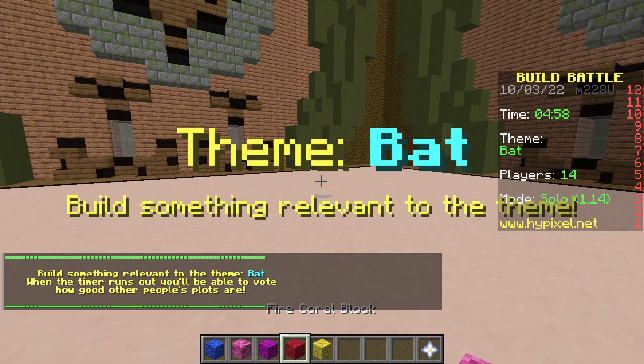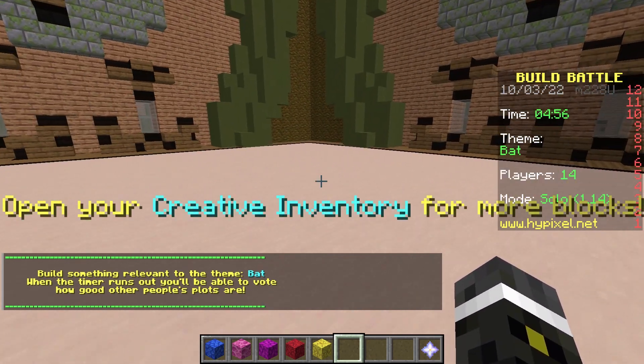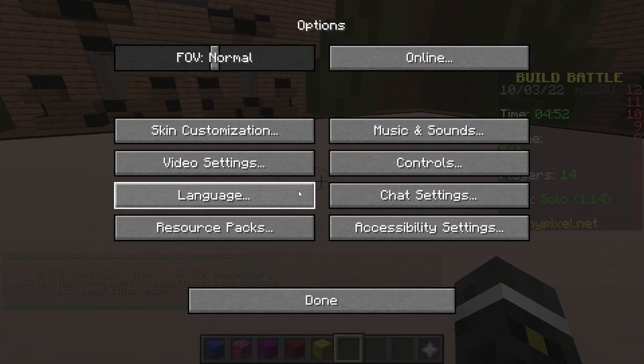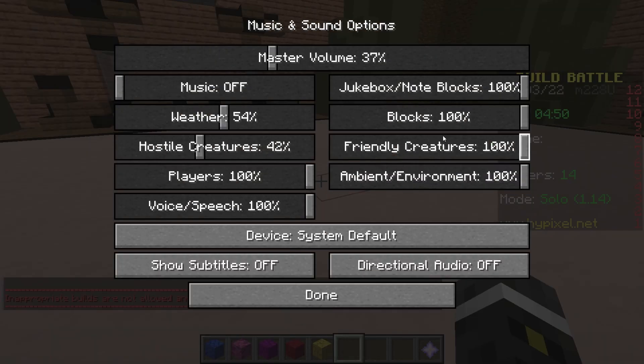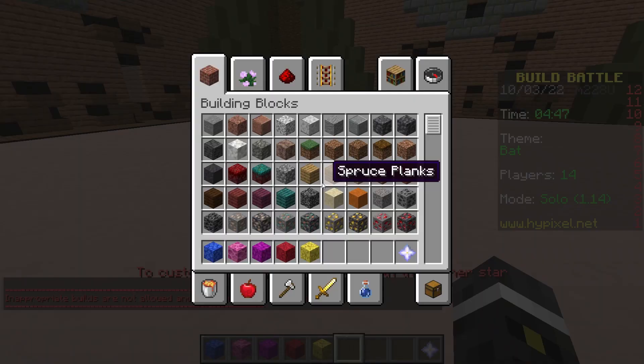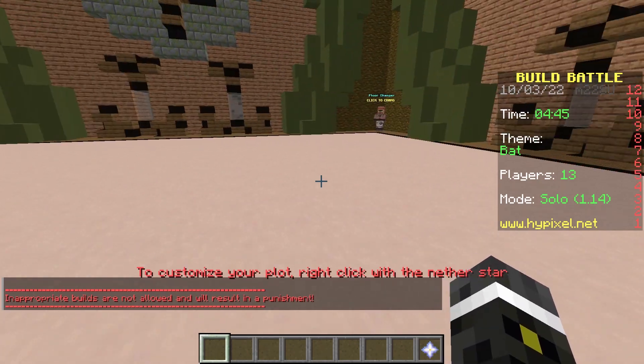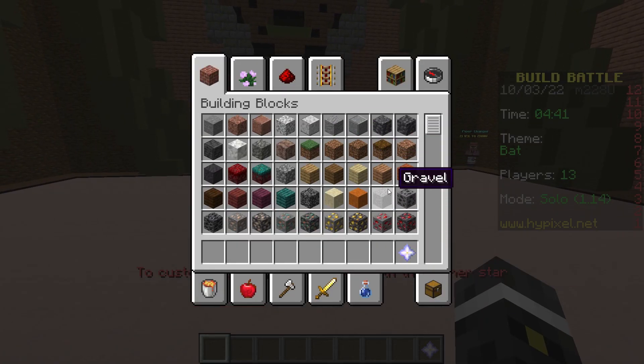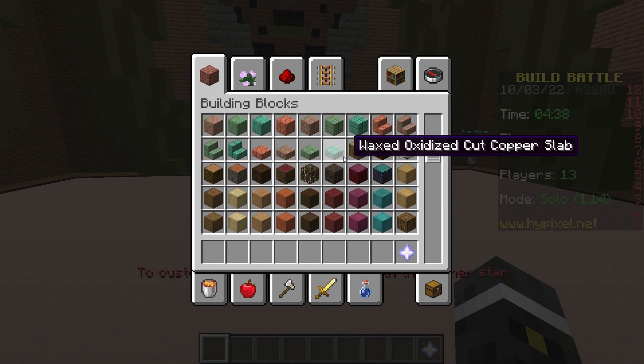Do I want to build... Oh, I actually gotta turn off in-game music here because they have their own music. I'm able to turn the jukebox up now. Okay, do I want to build like the animal bat? I think that's what I'm gonna do. Actually, I'm gonna build the big bat symbol from Batman.